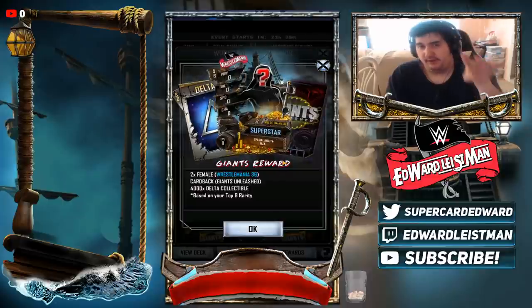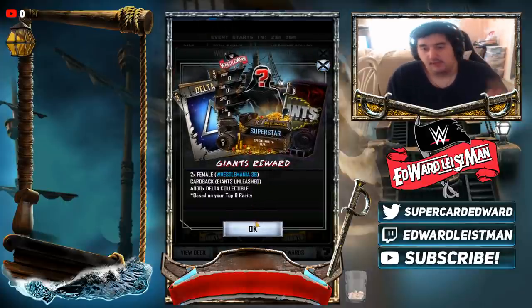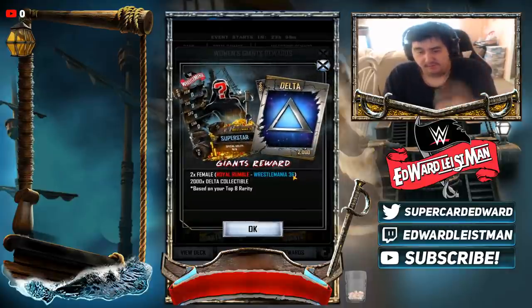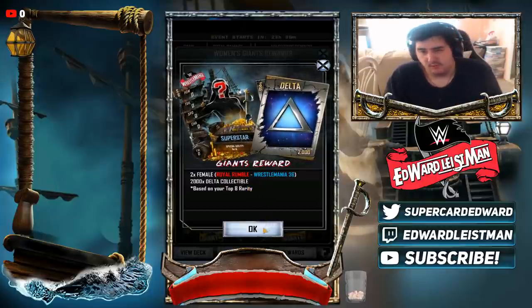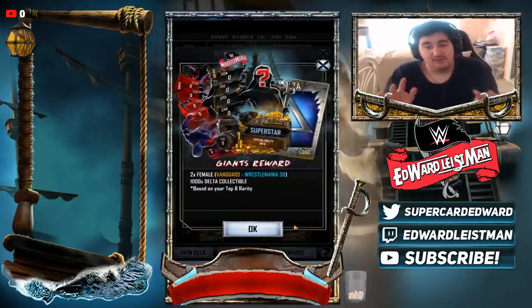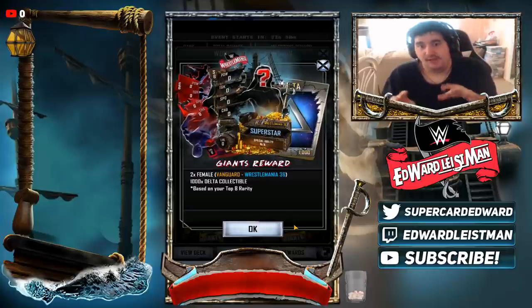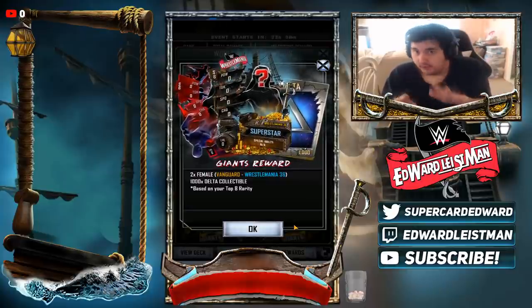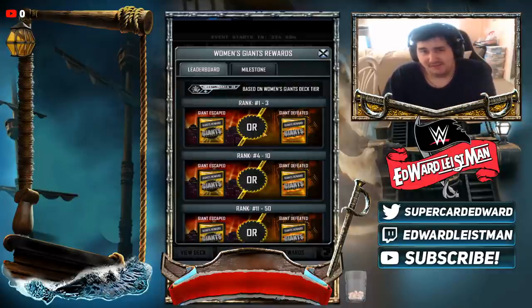If you're in the weaker divisions, it will be easier to obtain the top rewards compared to those in higher divisions like WrestleMania. Top four gets two females — one Royal Rumble, one WrestleMania — and 2,000 Delta, which is still good. But people are going to go hard on this, so I would not focus on spending all your money just to get this unless you're really desperate. Brace yourselves if you see prices going up.